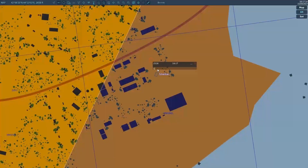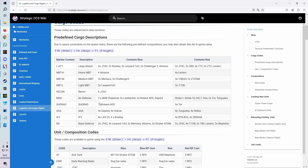The second method requires you to use markers on the map. You can spawn units using markers next to the factory. Use the code that you can find in the wiki.